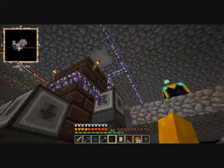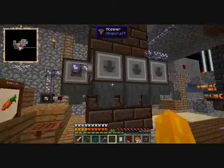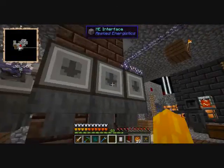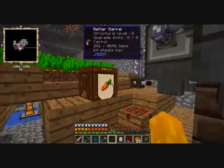A hopper provides a buffer along with ME interfaces. You could use export buses, which are made out of interfaces, or you could just use the interfaces — which is what I did for simplicity's sake.